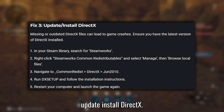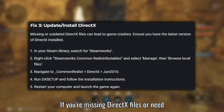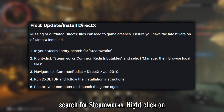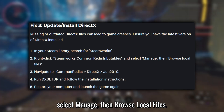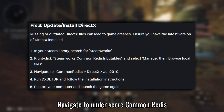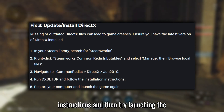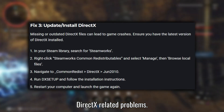Fix 3: Update or install DirectX. If you're missing DirectX files or need to update to DirectX 12, open your Steam library and search for Steamworks. Right-click on Steamworks Common Redistributables, select Manage, then Browse Local Files. Navigate to _CommonRedist/DirectX/Jun2010 and run DXSetup. Follow the installation instructions and then try launching the game again. This should resolve any DirectX-related problems.